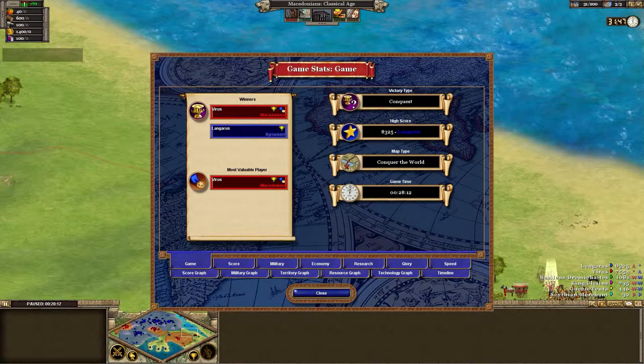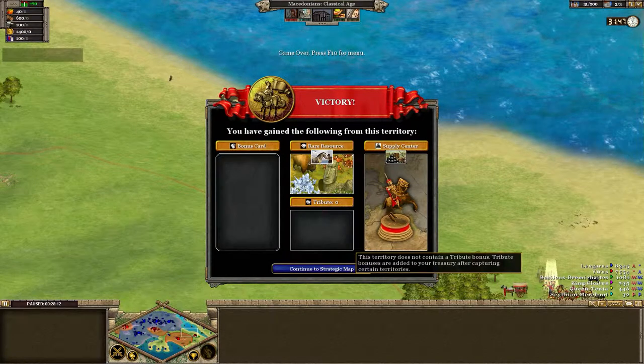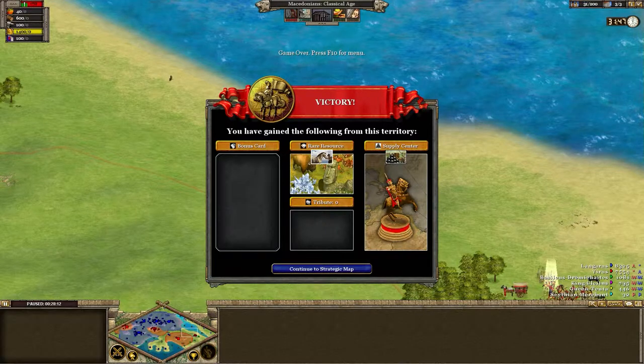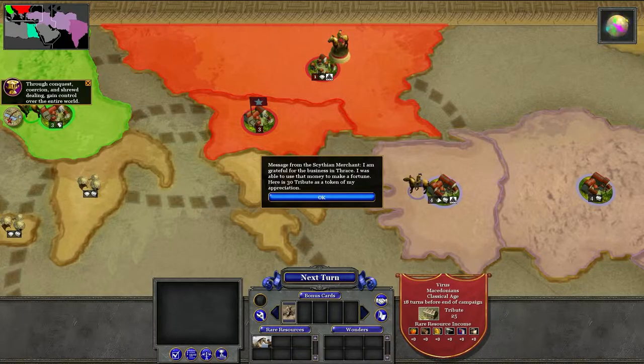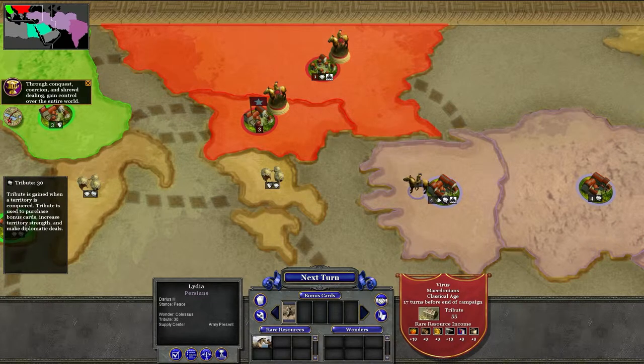Alright, game stats — looks pretty cool. Let's continue to the strategic map. We got our rare resource: the horses and our supply center, which is the main reason I even captured this place — for the supply center. Get a free army! Message from the Scythian merchant: 'I'm grateful for the business in Thrace. I was able to use that money to make a fortune — here's 30 tribute as a token of my appreciation.' So we were nice to the merchant and got 30 tribute back from our 200 gold.